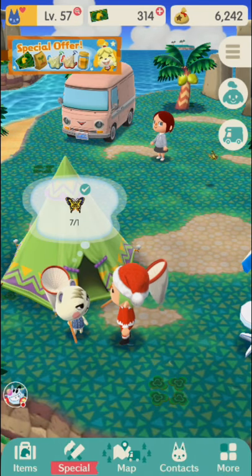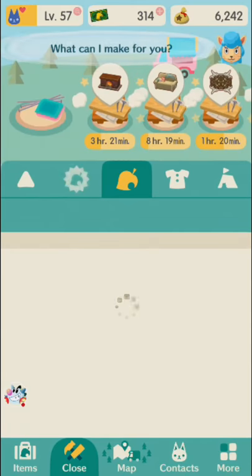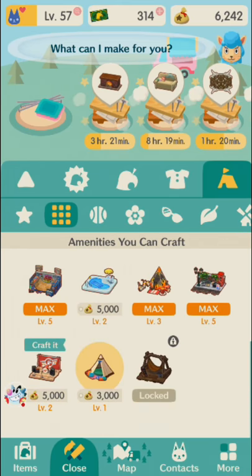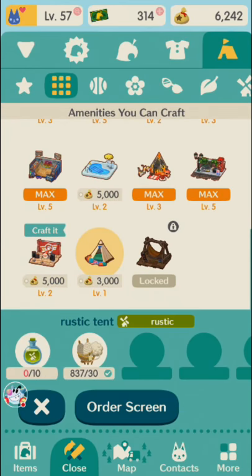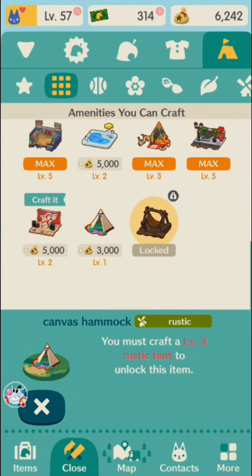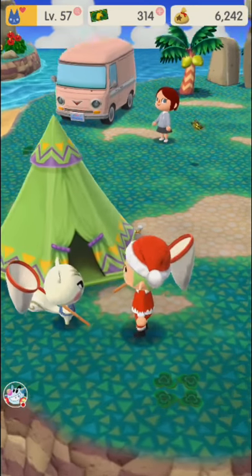Also, these new buddies are actually of the rustic persuasion. So there's a new kind of camp — there are new amenities for the rustic characters. And there's also a bunch of new furniture they get.